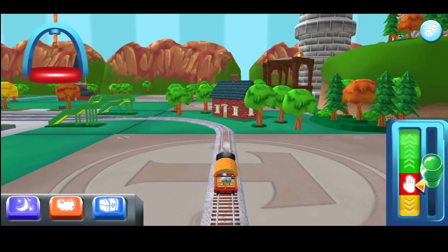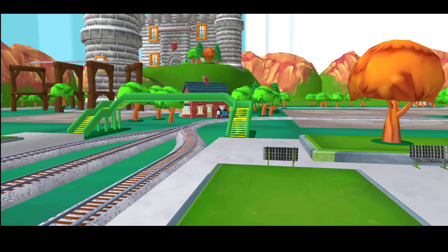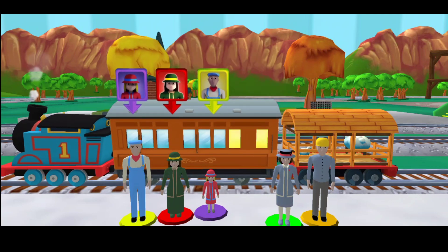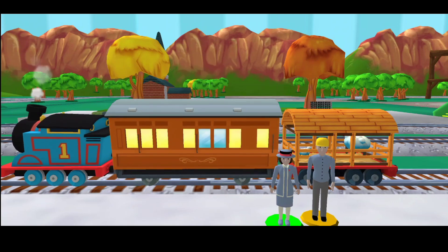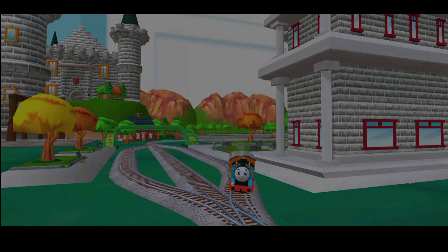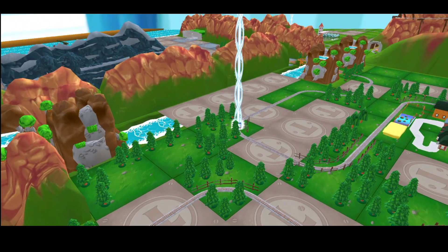Sir Topham Hatt has a very important job for Thomas. Drive Thomas to Knapford Station to find out what it is. The green lever controls the engine's speed. Push it up to go faster. Help the passengers get into the carriage. Drag each of them to the square with the matching colour. Wobbling wheels! Super!